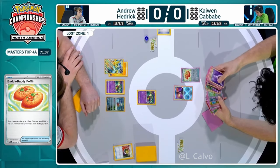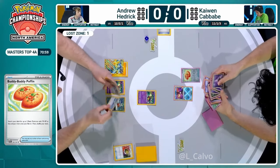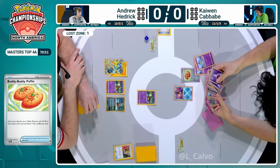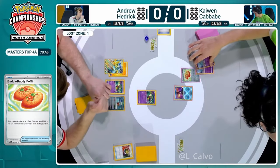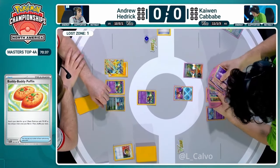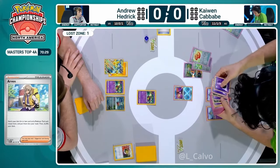That Buddy-Buddy Poffin getting two Ralts is pretty essential for this deck to start working. Kaiwen is being very thorough - interestingly the first thing he checked seems to be the energies, which is a little different from Andrew. We all have different ways to check valuable resources. It looks like he's going to go back into the deck, which probably means playing Arvin instead of Iono. He did have the Iono in hand and could have taken away that Colress, but he values guaranteeing double Kirlia up as soon as possible.